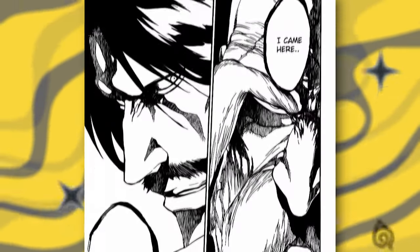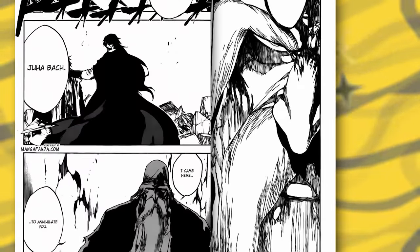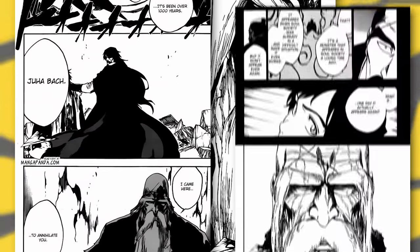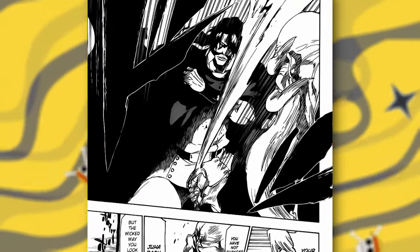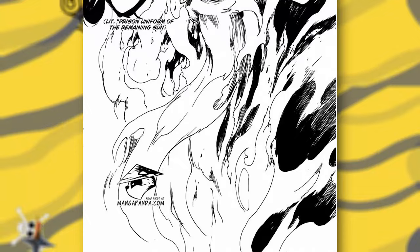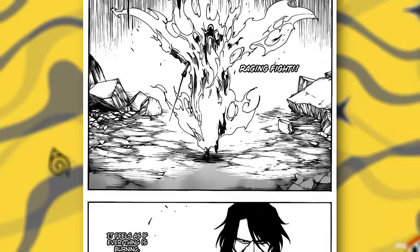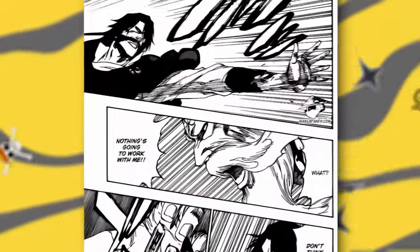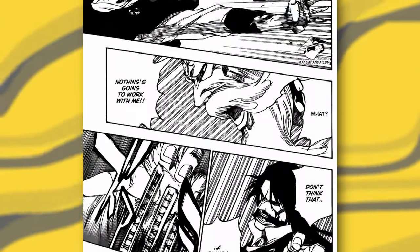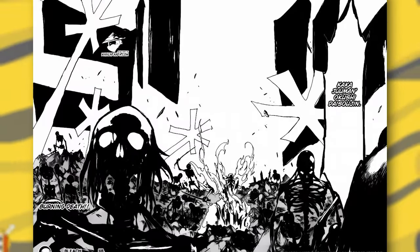Next we have the head captain versus Yhwach. This fight starts on chapter 506 and finishes at chapter 511. Yamamoto wastes no time in striking Yhwach and then instantly goes into his Bankai, which is such a raw panel — seeing the raw power at the point of his sword, then going into the next part of his Bankai that surrounds himself in a cloak of flames. Launching into the fight again, we see Yhwach try to protect himself from the head captain's attack, just for Yamamoto to raise the dead in another part of his Bankai.